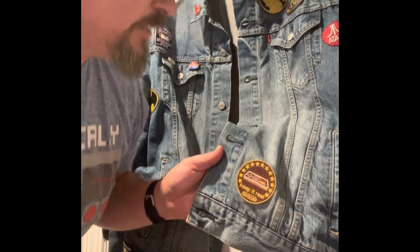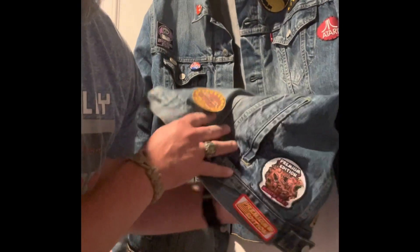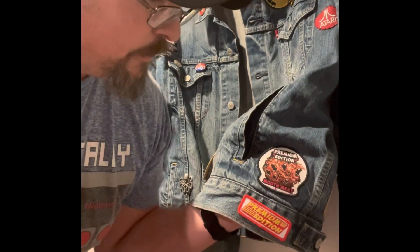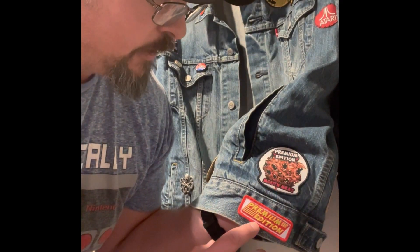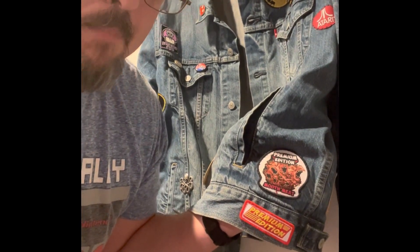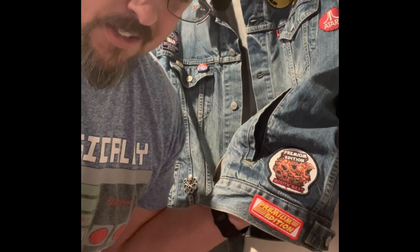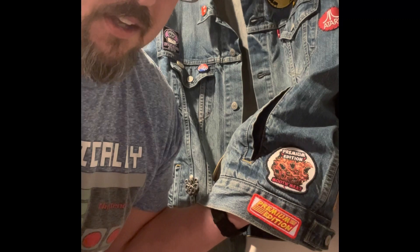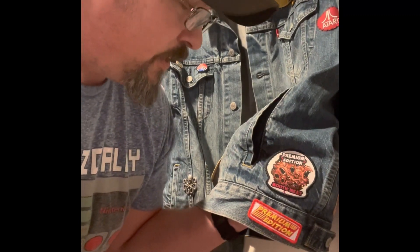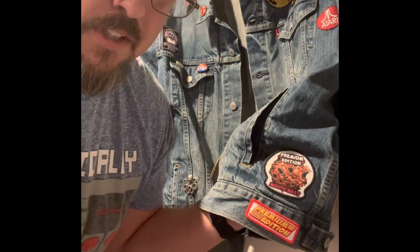Here are the premium edition patches. This sweet-looking one that looks like the Nintendo Power logo is the Series 2 unboxing patch, which is very easy to get. You just go to any of their social links, get one of their Series 2 games, do an unboxing video, and send proof of it.